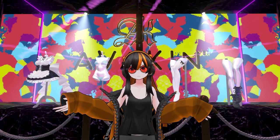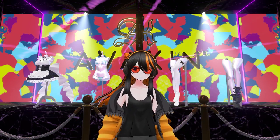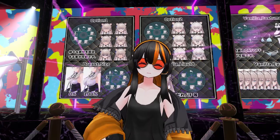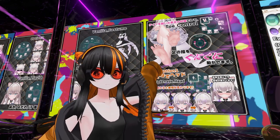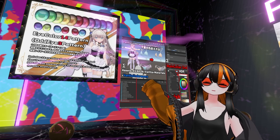Here we have Vanilla's parts on display — it looks kind of naughty. In the main window you can also find an explanation of the Avatar itself, including things like facial options and breast size. We also have more advanced controls like toe control, and some more complex customization options.